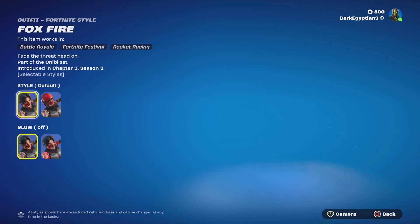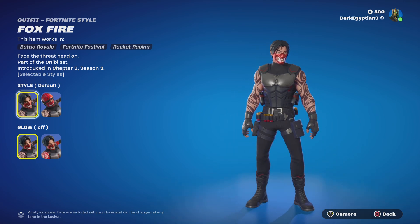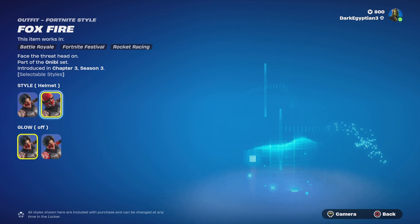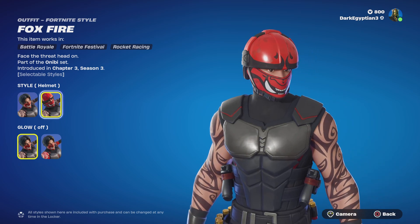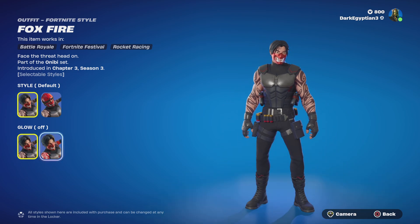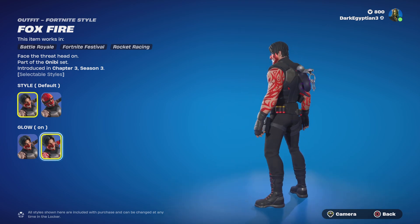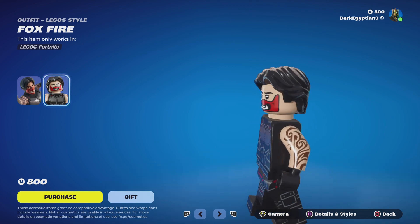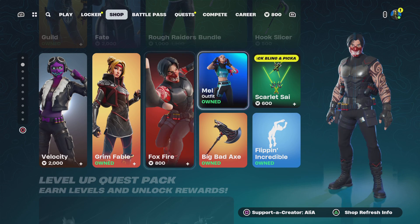Moving on to the Fox Fire skin — 'Face the Threat Head On,' part of the Honor Be set, first introduced in Chapter 3. We have the default, the helmet style, and the glow-off version. Then we can have the glow on, which looks really, really cool. Moving on to the Lego style, which looks absolutely fire — I really love this Lego style.